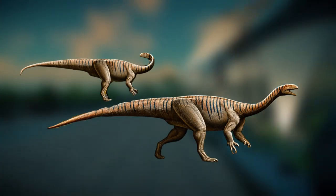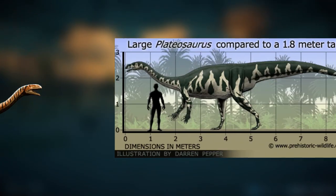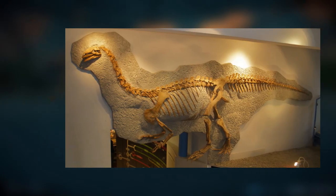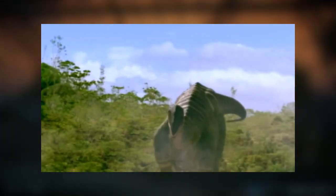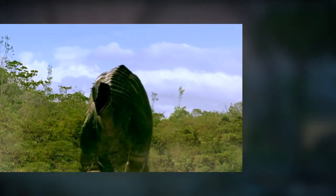The final creature I'd like to see get added is another animal from the Triassic period — the prosauropod Plateosaurus. This enormous relative of the sauropod family would be the first of its type of dinosaur in the game, and it would also bring further representation of the Triassic period to a game that is lacking it. From a personal standpoint as well, it's one of the few animals we don't have yet from Walking with Dinosaurs, so it would be nice to have finished all of them.